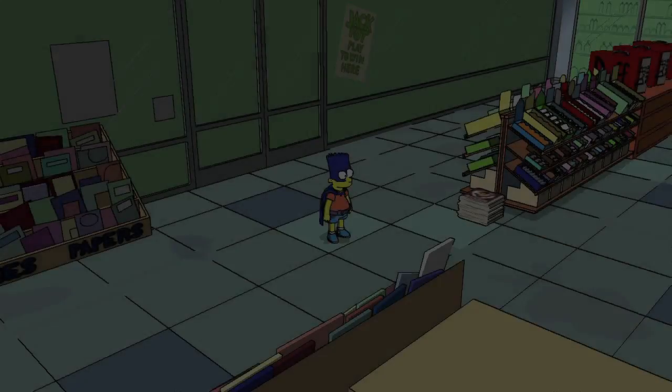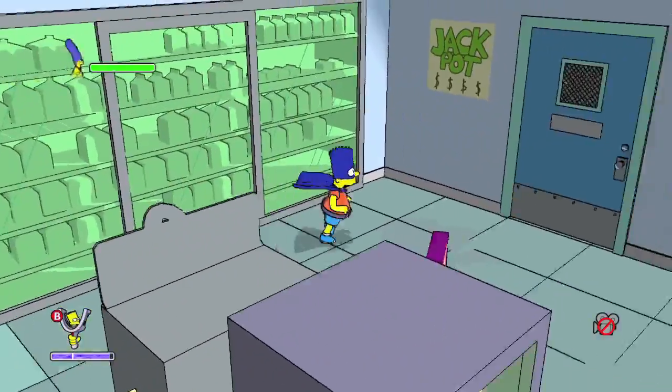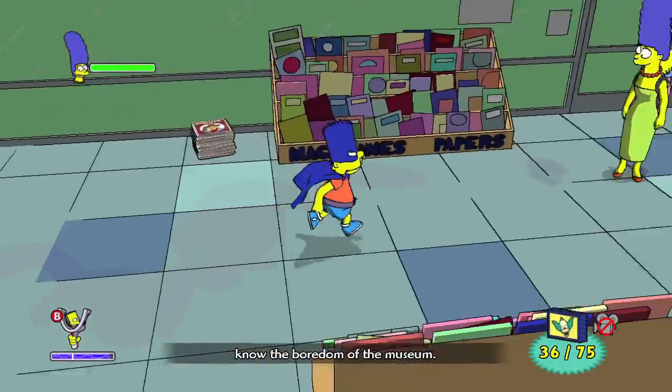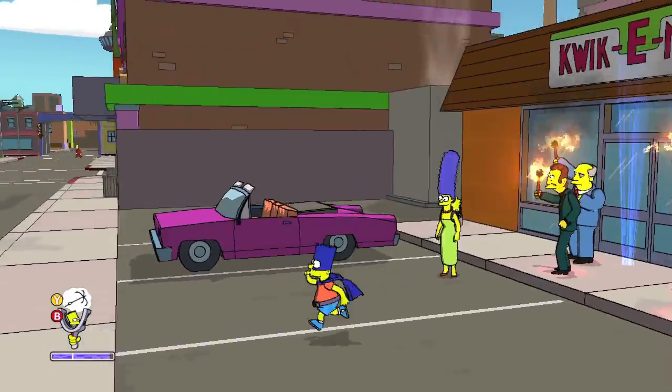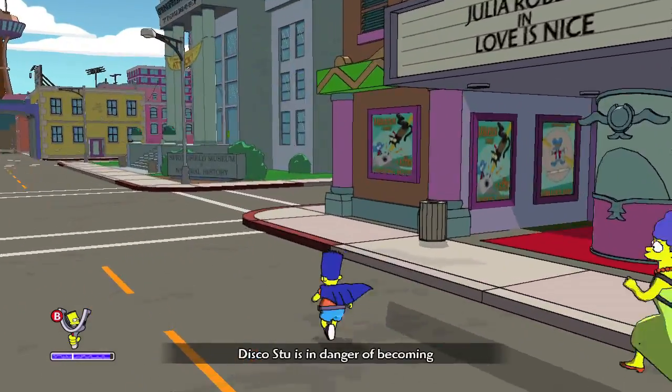Head inside the Quickie Mart and grab Bart's collectible. It's going to be in the bottom right corner by the snacks and stuff. Make sure you grab that, then leave.